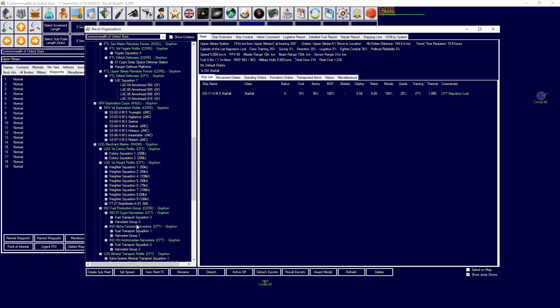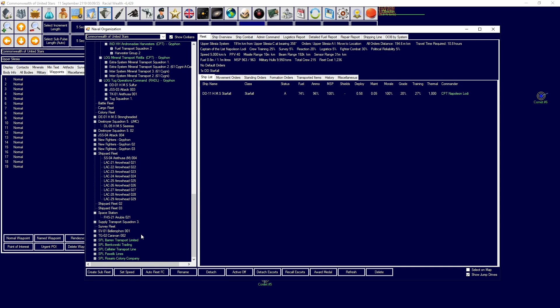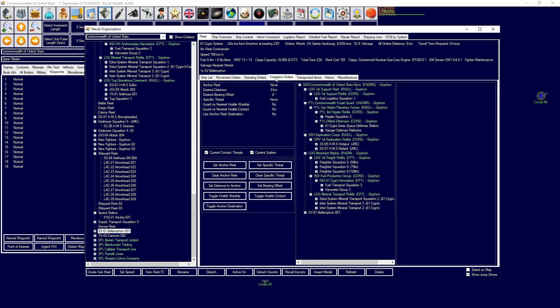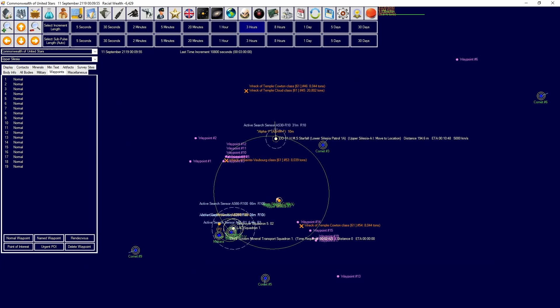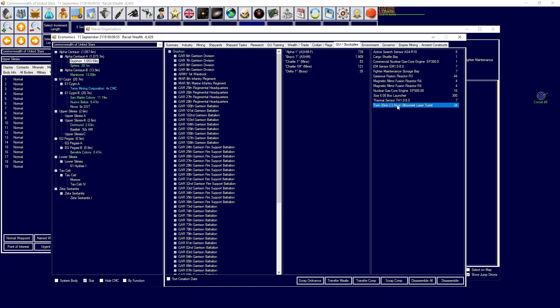How is our salvage going? Let me have a look. We have a nuclear gas core, bunch of different things - we can begin to actually disassemble some of this. Tunnel to violent and laser turret.